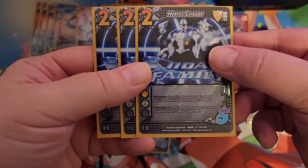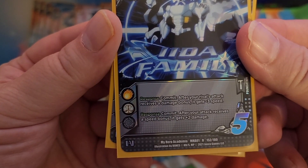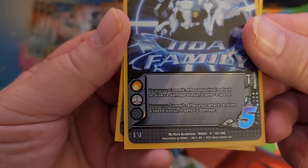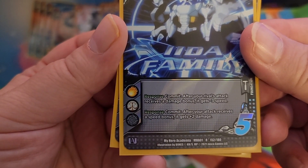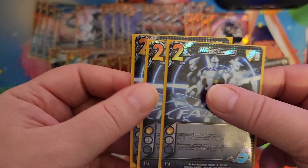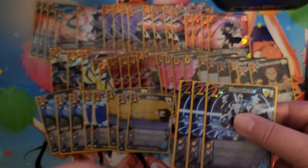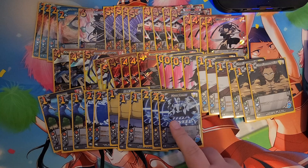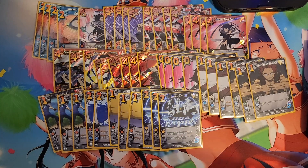Three copies of Heroic Lineage. Response commit: after your rival's attack receives a damage boost, it gets minus three speed. Response commit: after your attack receives a speed boost, it gets plus two damage. Giving yourself a little bit of speed with something like Easily Excited is fantastic, because then you can give it plus two damage.